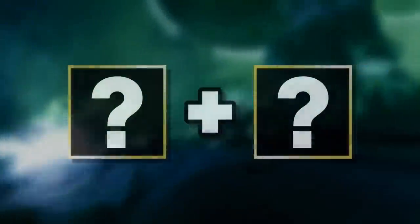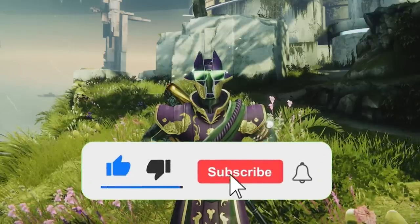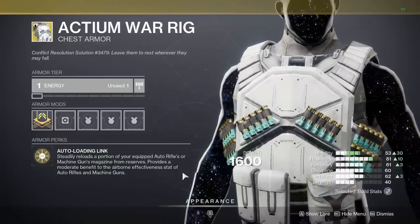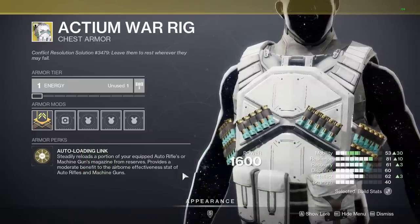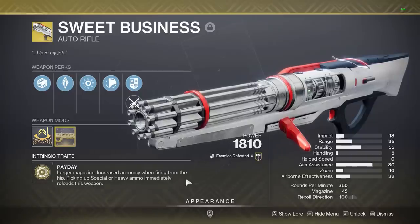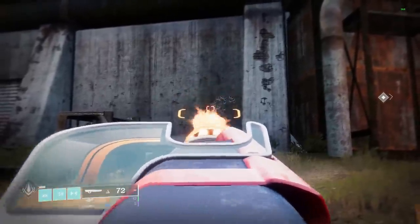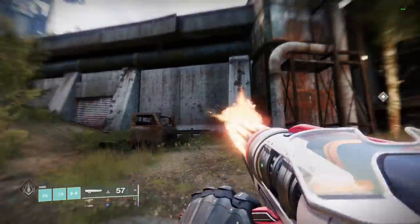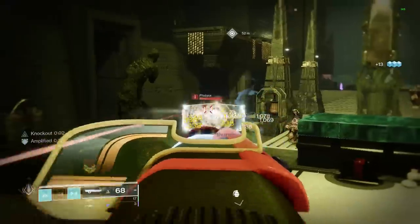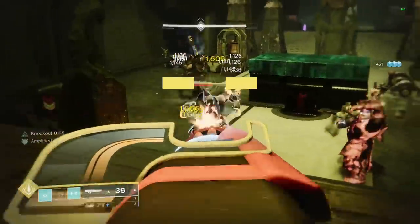Bungie just took an old combo and gave it explosions. Actium War Rig will steadily reload your auto rifles and machine guns, and one of the most popular weapons to pair with it is Sweet Business. You can hold down the trigger to speed up the fire rate and never stop. But this season, Sweet Business got a buff — now it creates explosions every few shots, making it deal a little more damage and stagger a lot more. So this already fun and strong combo just got even better.